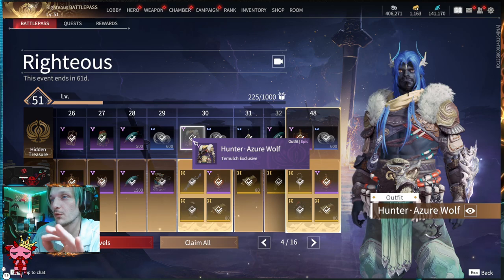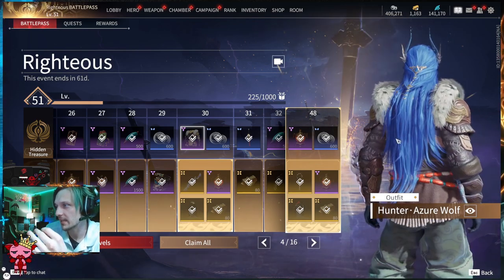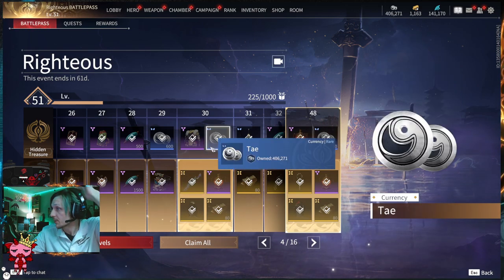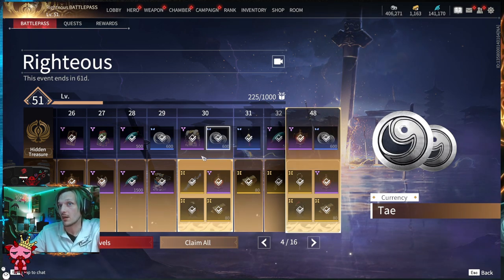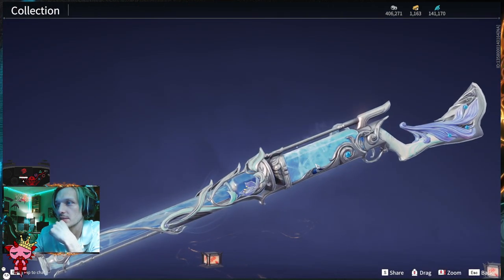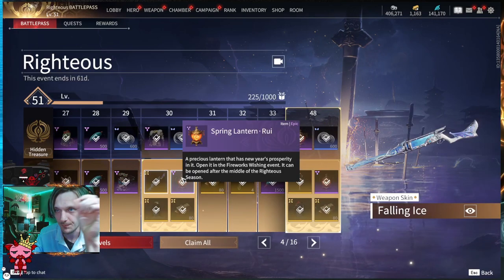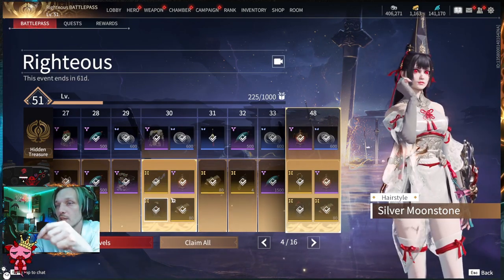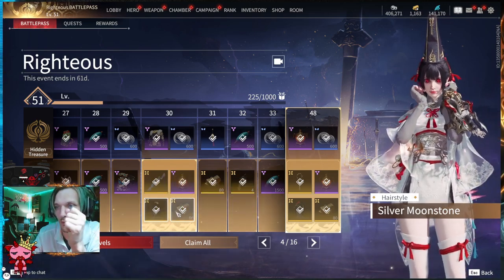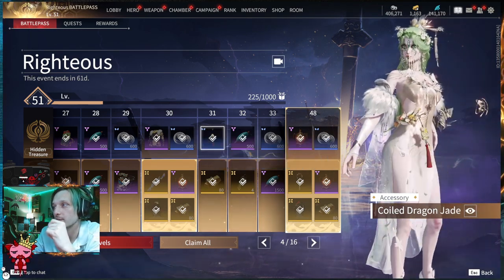Tier thirty — nice round number — gives you the Hunter Azure Wolf outfit for Tumult. Cool new colors on the leggings with great stitching, plus 600 Tay on the Hidden Treasure. On the Advanced you get the Falling Ice Musket skin — frost in a bottle, ice cold. Also at tier thirty Advanced: another Spring Lantern, the Silver Moonstone hairstyle for Karumi, and 80 gold. Tier thirty-one: the Coil Dragon Jade for Ziping Ying and 80 gold on the Advanced.